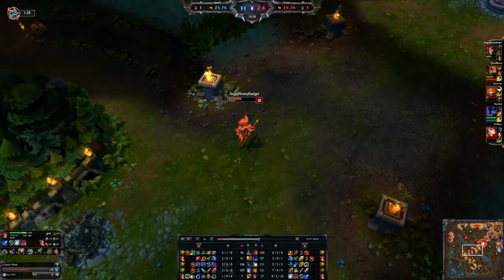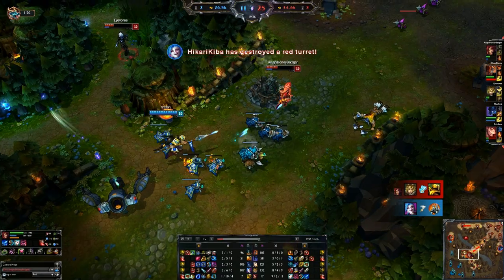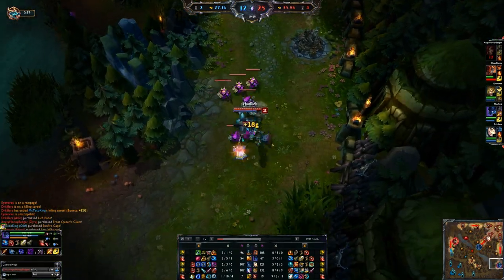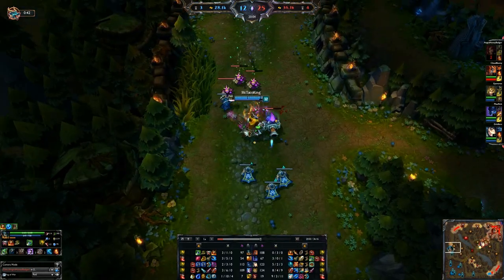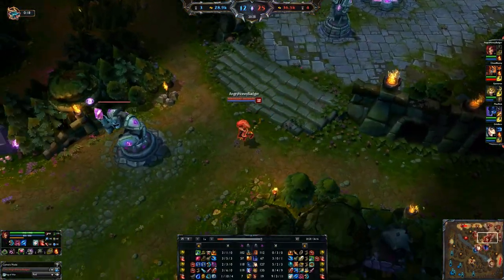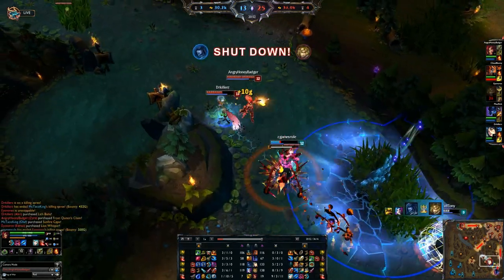For our first few items, early on we pick up the first part of our Sightstone — very helpful for the health since we're really squishy. We also pick up the first part of Liandry's, which is the Haunting Guise, and that gives us more health as well. So our early game is Sightstone component, Haunting Guise, and boots. We have plenty of health, which is very helpful.